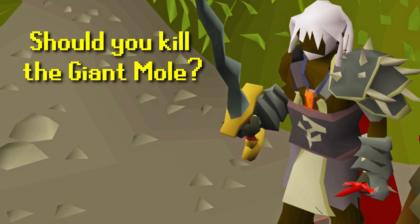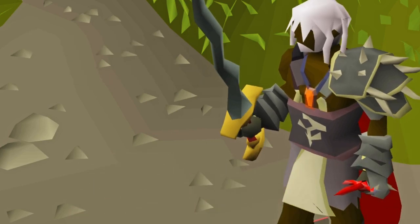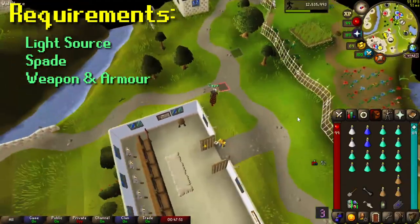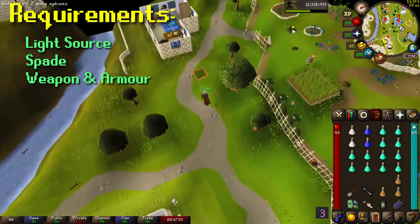For those who don't know, the giant mole is located in Falador Park and all you need to kill it is a spade, a light source, and some sort of weapon.